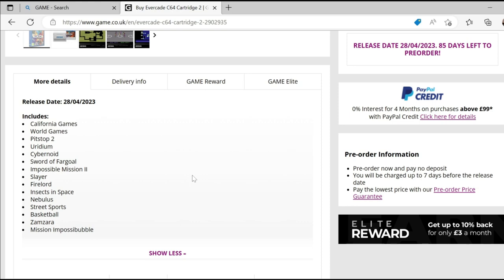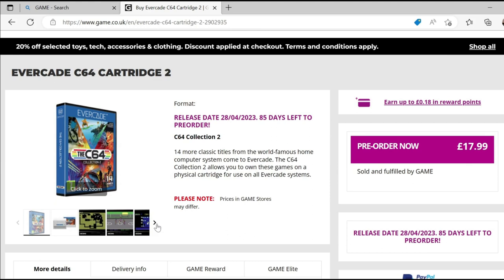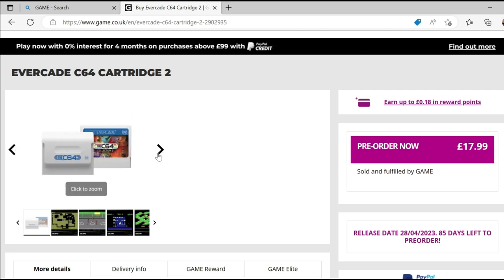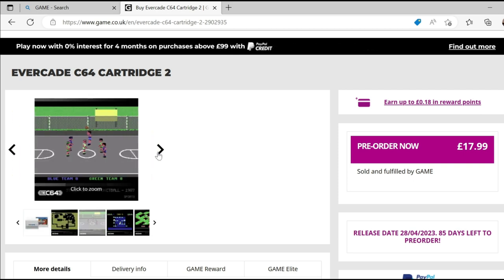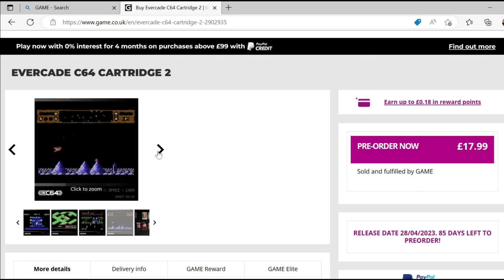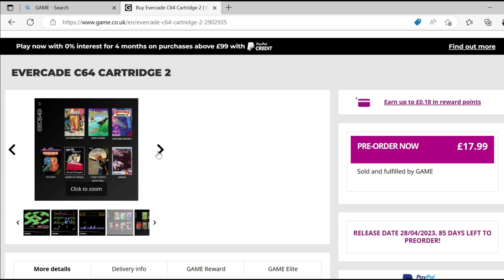I've played a few of those games — some of them are actually on the C64 Mini. There's the cart they've got designed, pretty much similar to the first one, and some screenshots of some of the games. I've definitely played a few of these. I'm pretty sure you've probably heard of Impossible Mission 2, California Games, Pit Stop 2, Uridium — these are really decent games. It looks like it could potentially be better than the first cart; however, it is more of the same. It's not a selection of the classic C64 games you might be expecting, but nonetheless they're actually not bad at all.